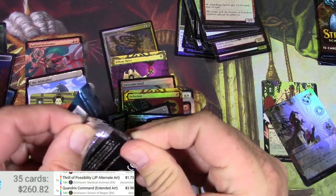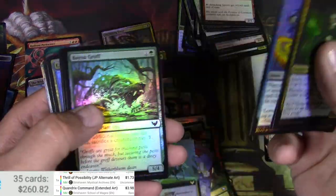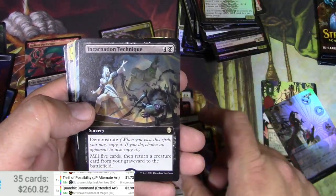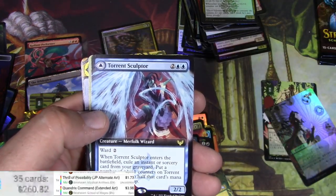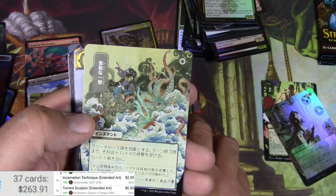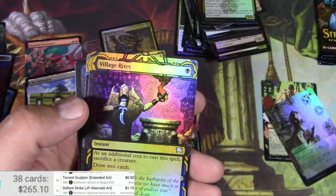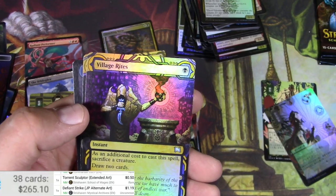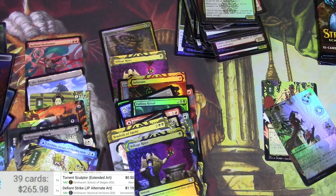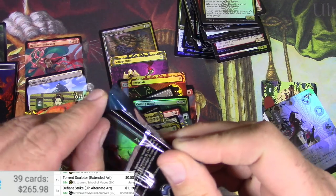Couple more packs — love to get another foil. Big dog there. Pest Summoning, Poet's Quill, Incarnation Technique — let's check that one: a couple bucks. Torrent Sculptor — this one I already forget. Not a God's Willing — Defiant Strike. Tendrils of Agony and a Village Rites. I love these mystical archives but can't scan it. Village Rites, Mana Tithe in foil — the foil's probably like a couple bucks.